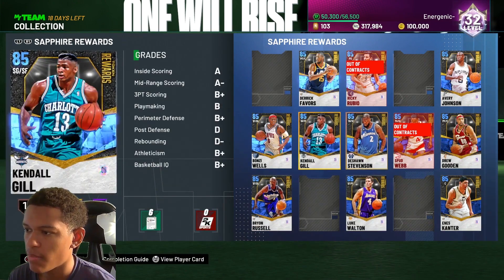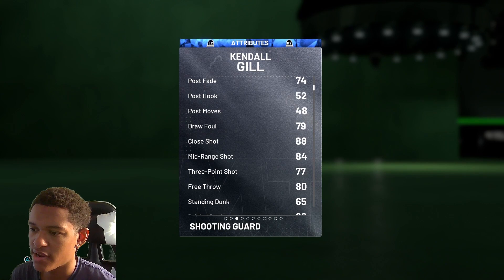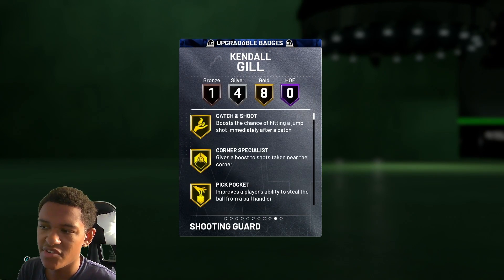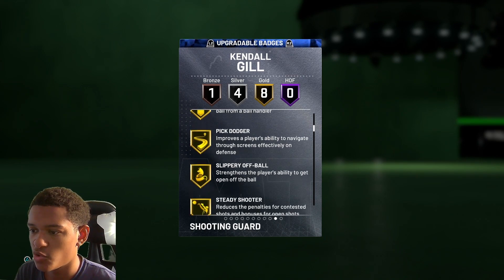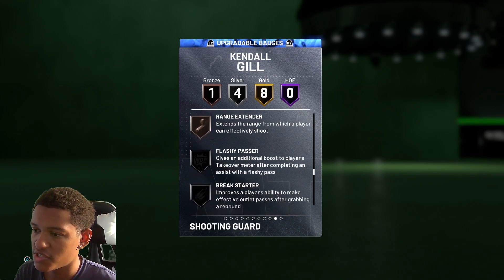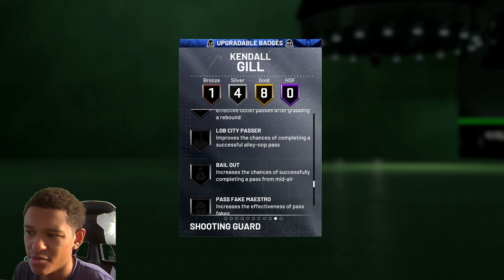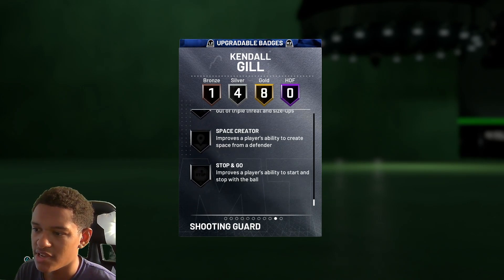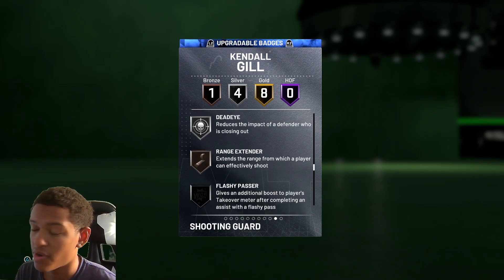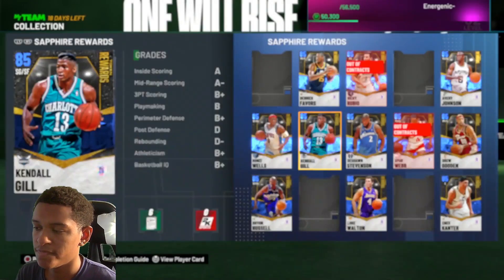Next up is Kendall Gill — he's a solid card. His three-ball is 77, nothing great, but he has an 84 mid-range and a 90 driving dunk, which is the reason to pick this card up. His defense is 78. Badge-wise he's got pickpocket, corner specialist, catch and shoot, gold pogo stick, steady shooter, silver clamps, clutch shooter, silver dead eye, and bronze range extender. Potentially he could get quick first step. I wouldn't recommend adding badges at this tier — save that for pink diamonds.